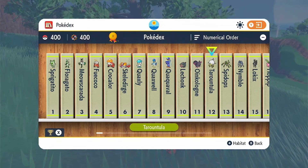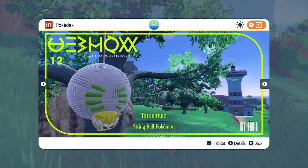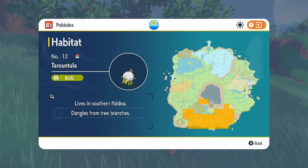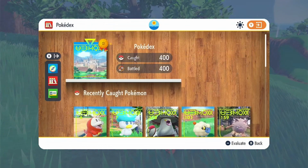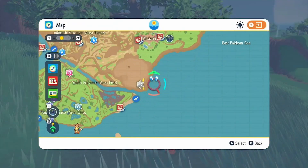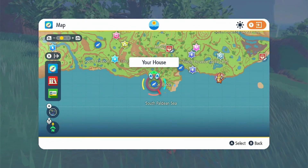Hello everyone. Today's episode spotlight is number 12 on the Paldea Pokédex, Tarountula, the string ball Pokémon. Yet another very early route and very common Pokémon. This is going to be almost identical to Lechonk. If you followed my Lechonk video, you're probably not even here currently because I literally saw one in that video.